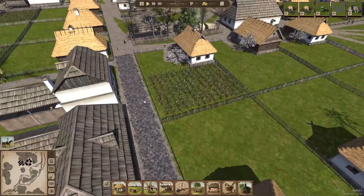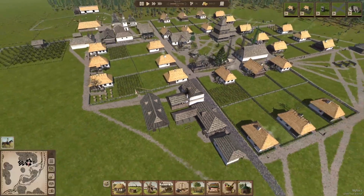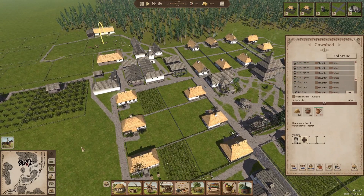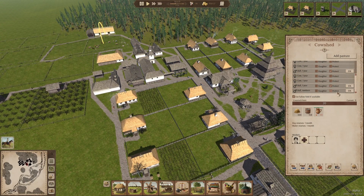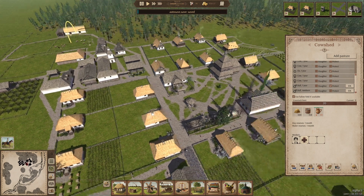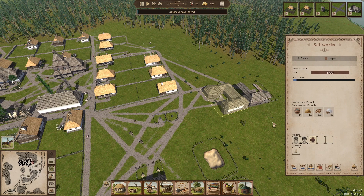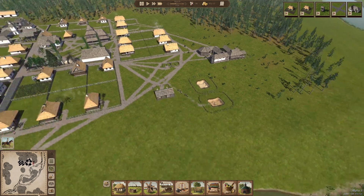You can see all the little blossoms coming out here now in springtime. I'm going to convert this bull to an ox and send it down to the salt works. That will also help us to produce the salt a little bit quicker. I think I'm going to assign another worker over here and just go for it.